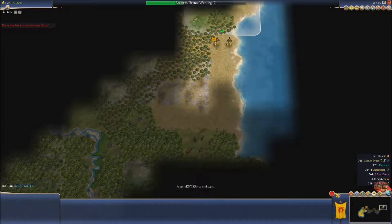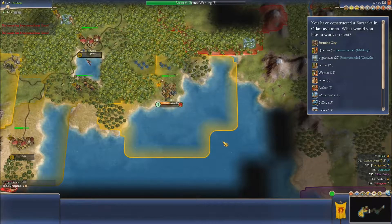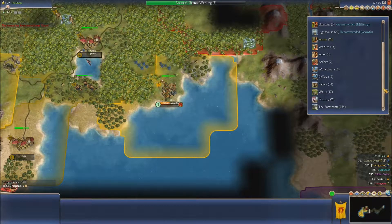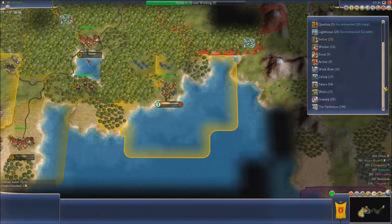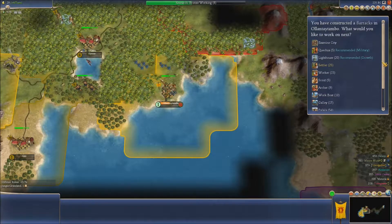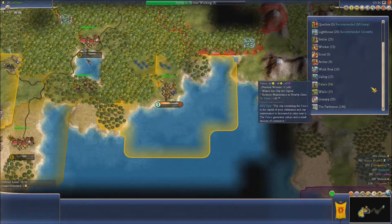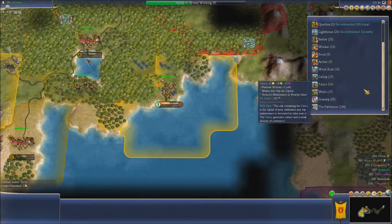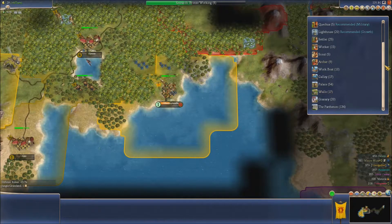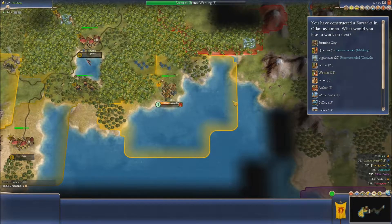Do I know who this is? I must do, because it hasn't said I've met them. A barracks is not in this place. They have one archer at the moment. But what I really need — it doesn't seem to be on there — is a Hindu temple. I'm not sure why... oh, it's because they don't have Hinduism. They don't have the religion yet — it needs to spread there.